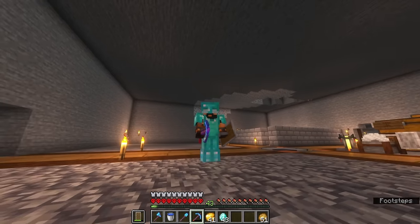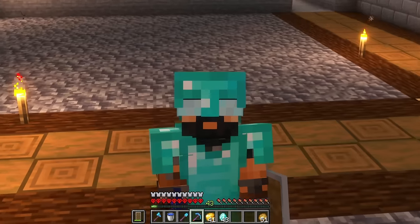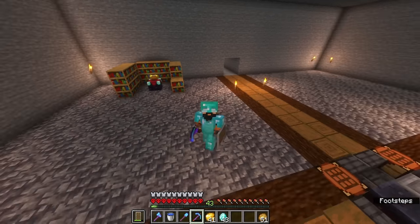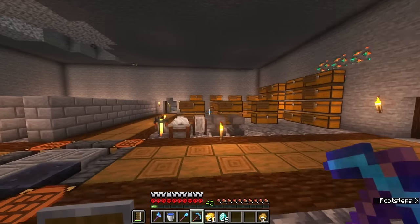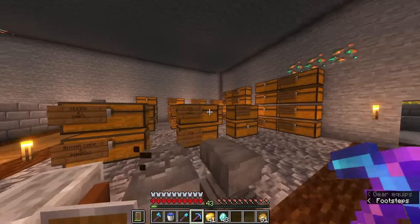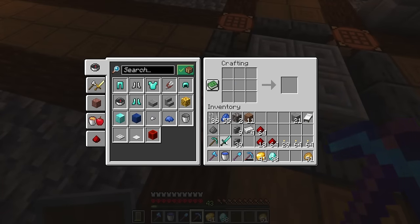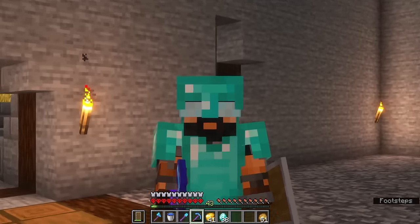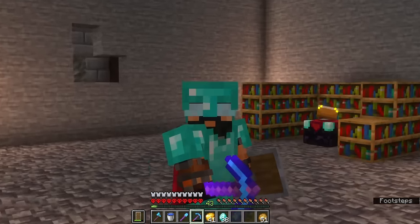We got 41 gold and 43 diamonds — not as good as I was hoping, but that's going to give us a good boost. Now we can go ahead and make a pickaxe with Silk Touch, so we'll have both a Fortune pickaxe and a Silk Touch. I'm also going to build a diamond sword because it'll make farming XP at our zombie farm just a little bit easier.